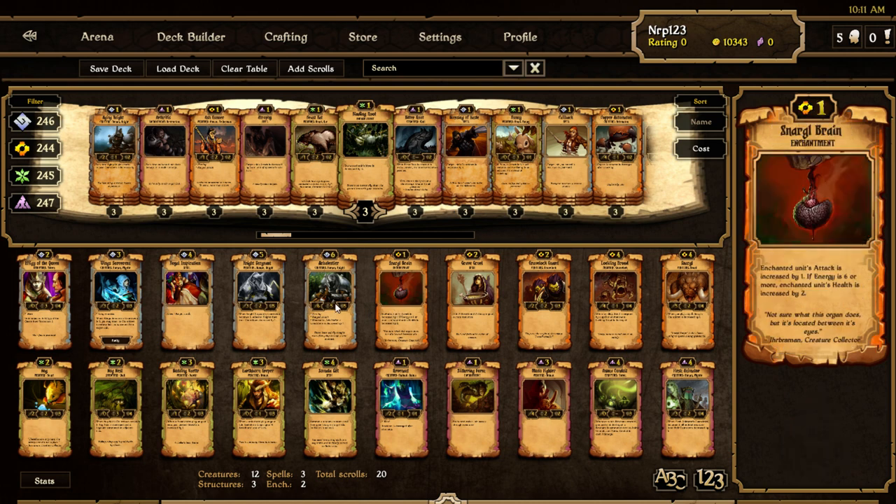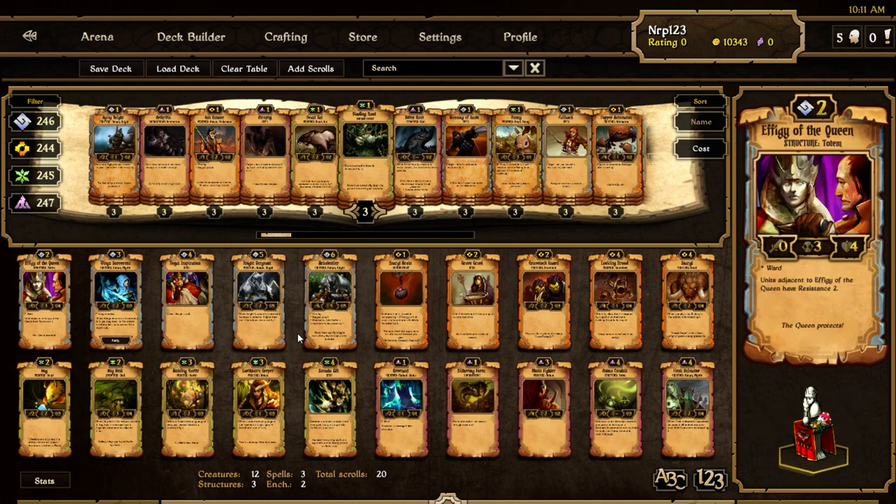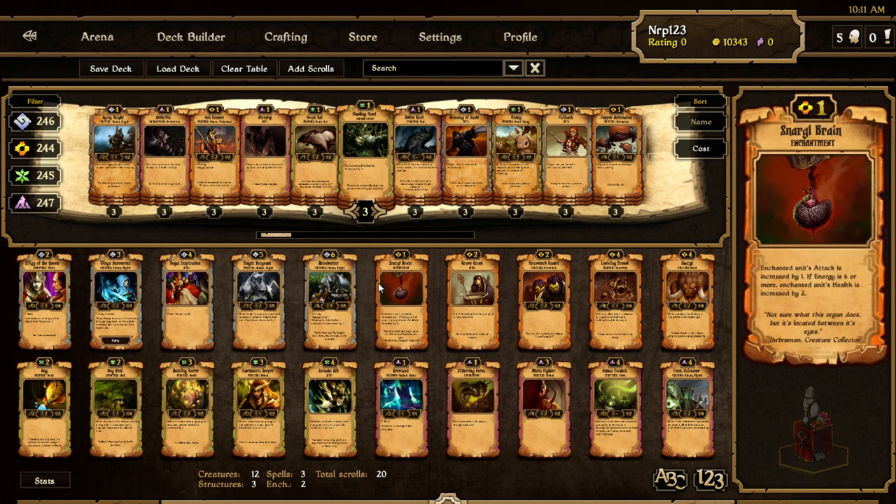Now onto the Energy scrolls. Order got cool creatures, a couple of nice spells, one structure. For Energy, we saw this card art before — Snargle Brain costs one Energy. Enchanted unit's attack is increased by one. If energy is six or more, enchanted unit's health is also increased by two.